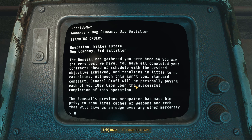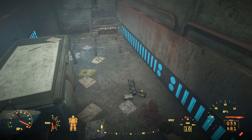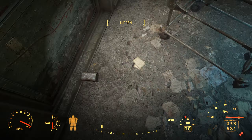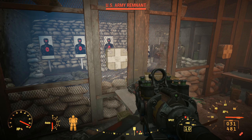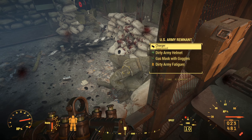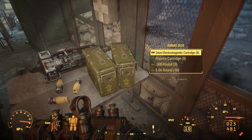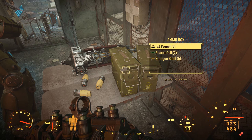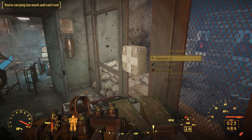Mission briefing Wilkes Estate, Dog Company 3rd Battalion — we've already read all of this. Areas of interest — all the same. Well there's a laser pistol, so are we gonna have Institute maybe possibly down here? Oh gosh no. More US Army remnants — so they've been living down here. Why is my health healing? I just took hits and my health is healing itself. Gatling laser. Oh we're encumbered.